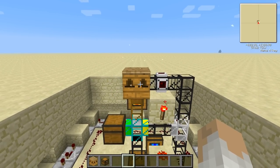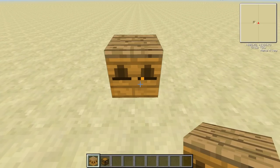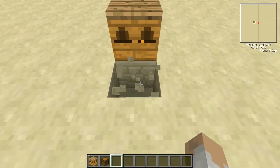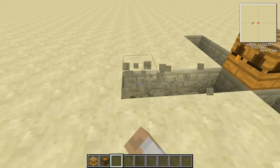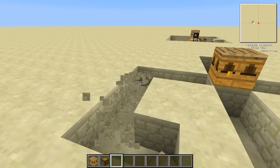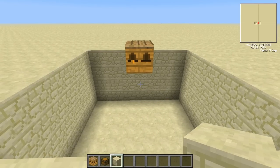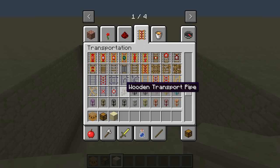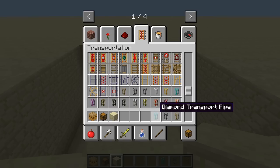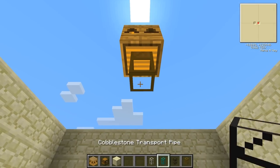So let's get to it. Your first step is going to be placing the apiary — I just prefer to call it an apiary because I can say it. And dig out a seven by seven area around it. Once you've done that, you're going to want to go four blocks down. After you've done that, you should end up with a pit that looks like this. Now the first steps are to get a wooden pipe, some cobblestone pipes, some wooden pipes as well, a diamond pipe and an iron pipe.